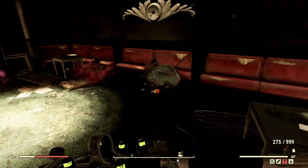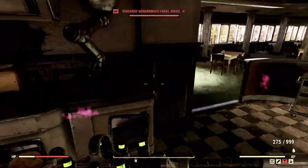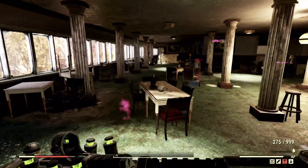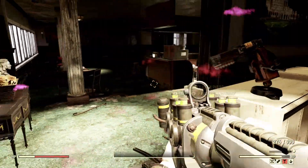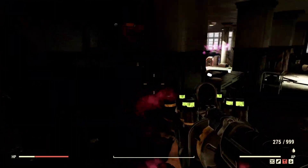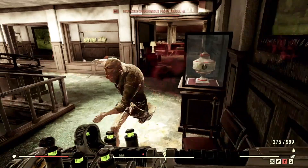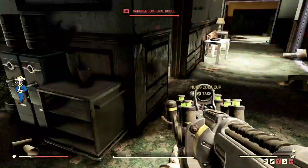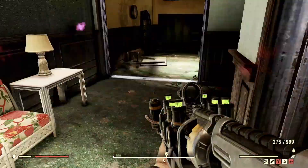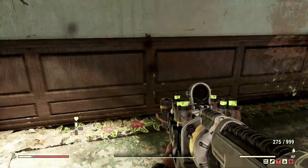This is also a fast way to get XP: go over to Whitespring, gather all the ghouls, line them all up, mow them all down, and server hop. If you aren't opposed to server hopping, it makes this a whole lot faster — you can just stay at the same place, hop servers, kill all the ghouls, hop servers, kill all the ghouls, and so on.